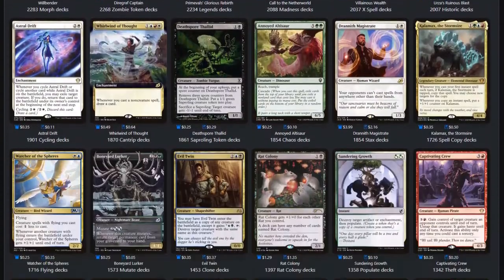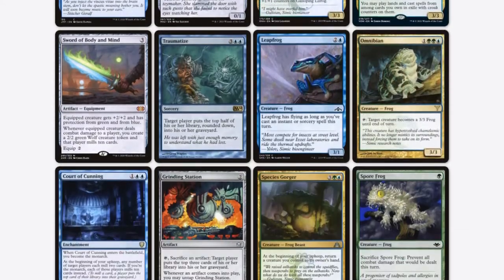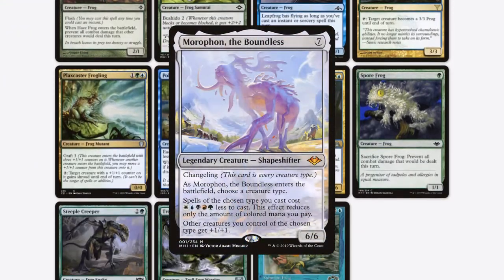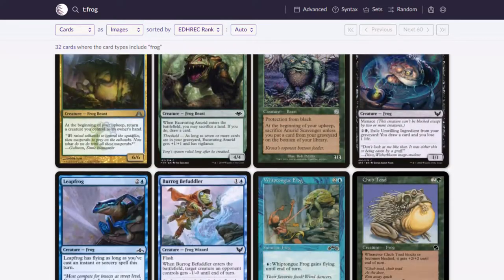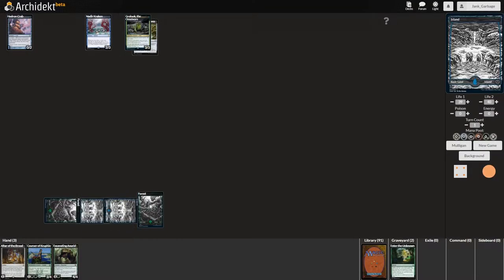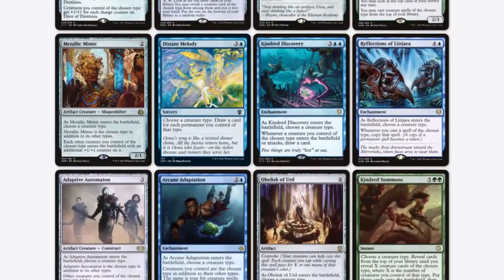There are two main archetypes you can play with Grolnok: frog tribal and self-mill. You can also play a combination of these. Frog tribal is one of the first thoughts because besides Moriphant, there's not really any other options for frog tribal commanders. Frogs are mostly unsupported and there are only 32 frogs in Magic, and only 23 of those are in Simic. This lack of support combined with the fact that most of these frogs are unplayable means that we need to lean a lot on changeling and choose-a-creature-type effects.